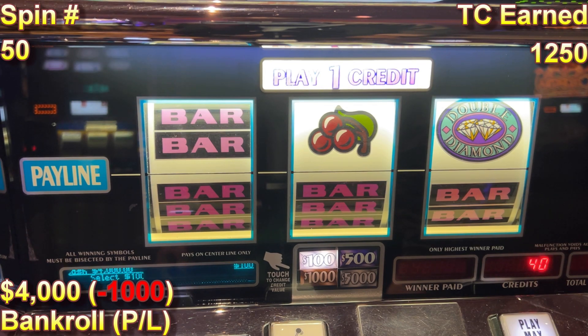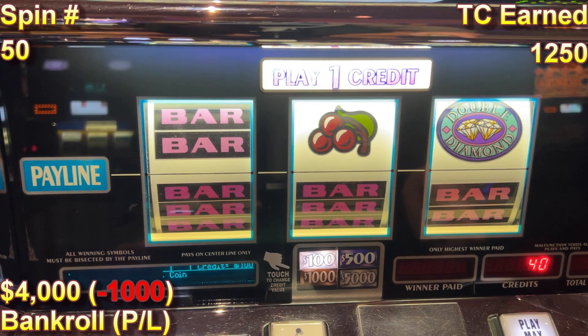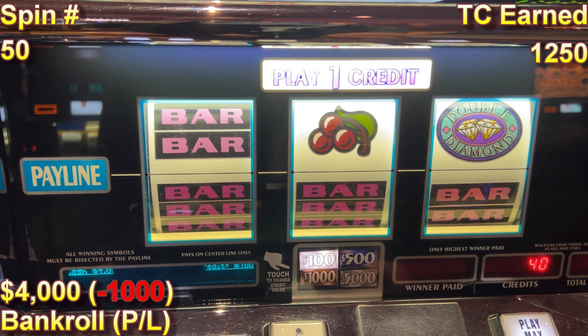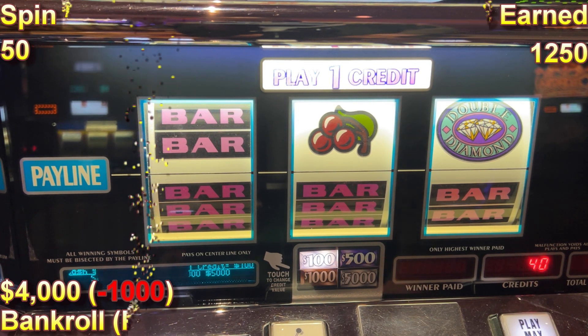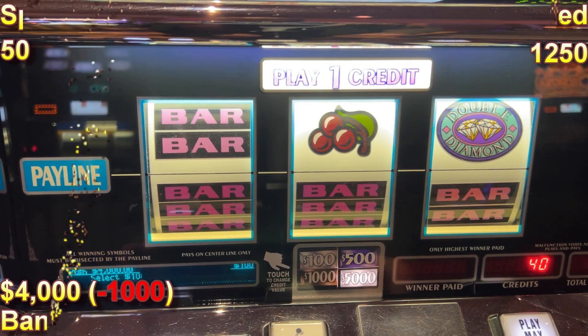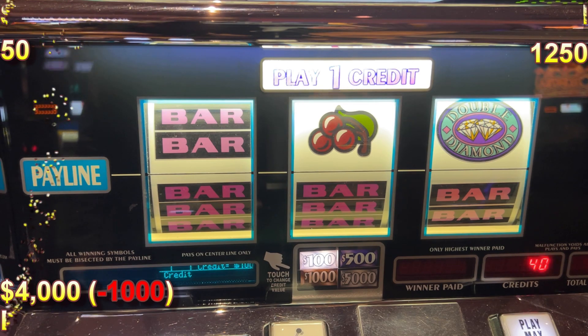There you go, everybody — not too bad. We're down about a grand on the night, which is really honestly not all that bad. We just ran through $5,000. We got about 1,000 tier credits on the nose, which when you math it out, really works. All right everybody, catch you next time.